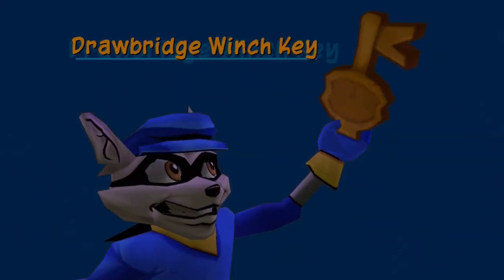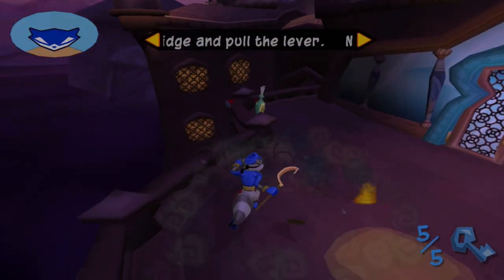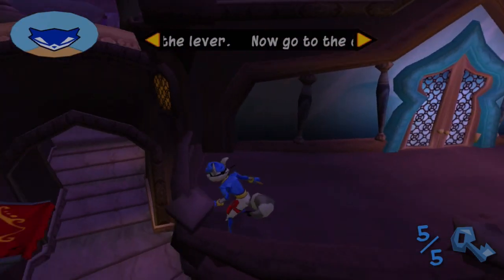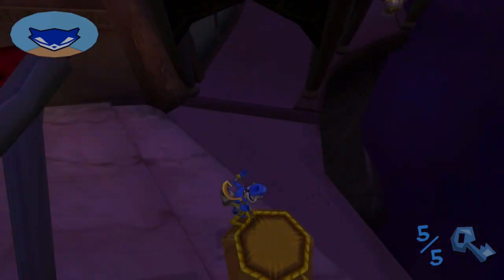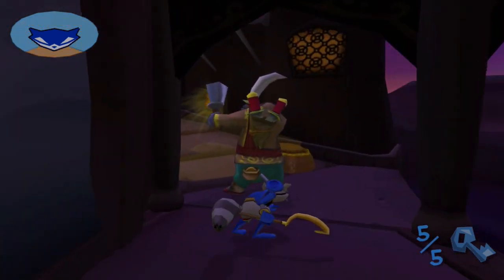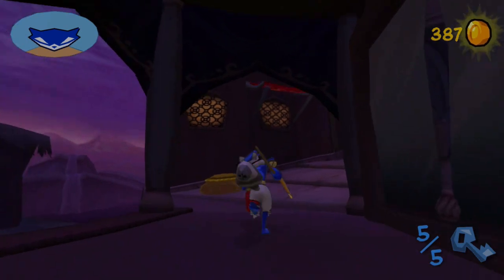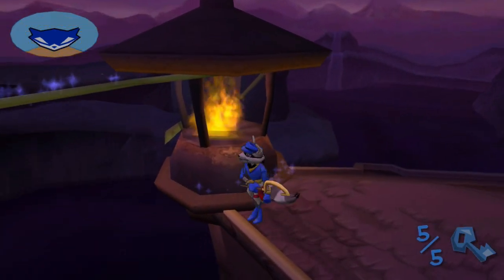Yoink! If anything, Bentley will have to come back here later — or maybe I can grab it as Sly. I think we'll get it with Bentley. Sly's gotten like two of the treasures associated with him, so it's good to give Bentley some more time with it. We do need to give some treasures to Murray because the poor guy hasn't gotten a single one yet.